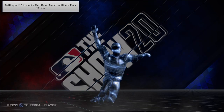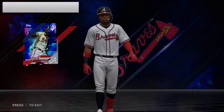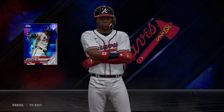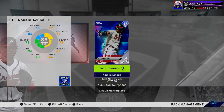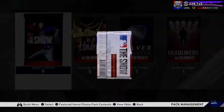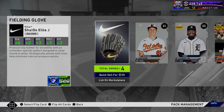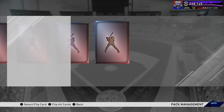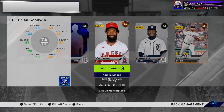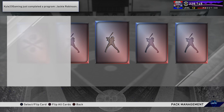I thought this might be Ronald Acuna — I've pulled him twice before, and this looks exactly like him in the pack. Let's reveal it. It certainly is Ronald Acuna. Also, someone just got Matt Kemp out of the Set 20 Headliner — I saw that in the top left corner; that's a pretty good pull. I'll take the Acuna — about 8,000 to 9,000 stubs. His price has certainly dropped since the first time I pulled him; I sold him for about 40,000 stubs before.